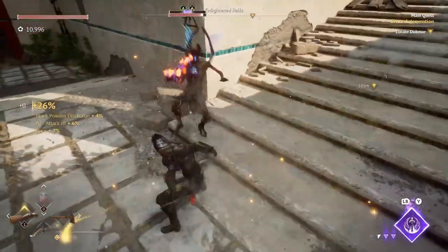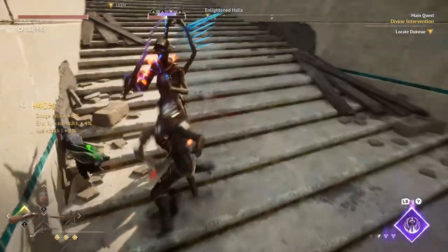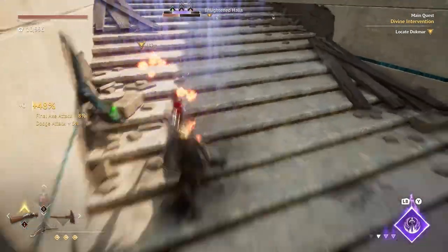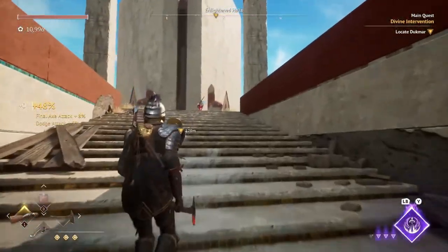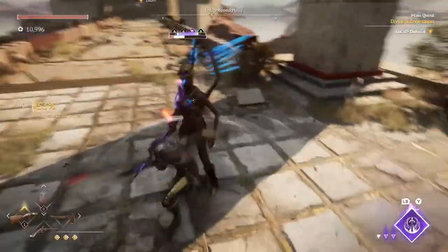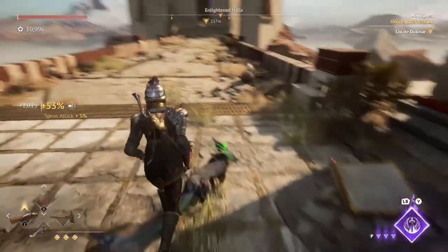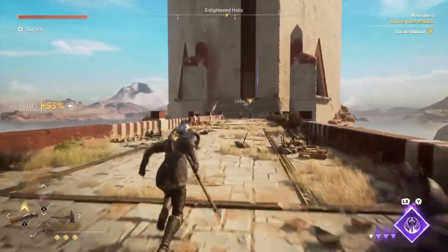The world building in Flintlock is also top-notch. The Above, representing the Napoleonic era, is contrasted with the Below, inspired by the underworld of Mesopotamian mythology. This duality not only enhances the narrative, but also provides a diverse and immersive environment for players to explore.